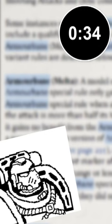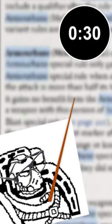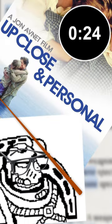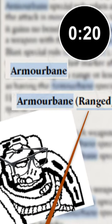Some versions of this rule have stipulations to trigger the extra armor busting effect. Most notably is the Armorbane Melter rule, which only triggers if you are at half range or less, meaning you'll need to get up close and personal. Other conditions include specifying if you get the Armorbane effect at range or in melee.